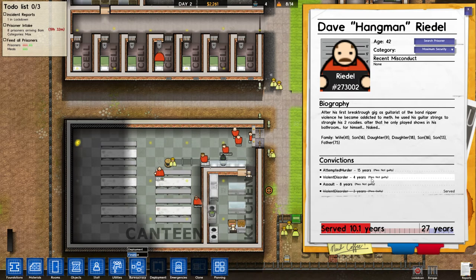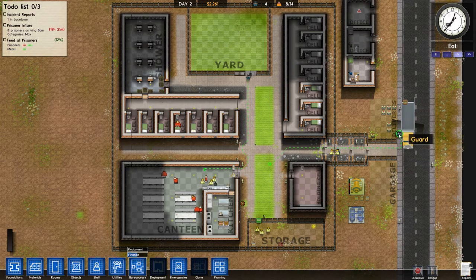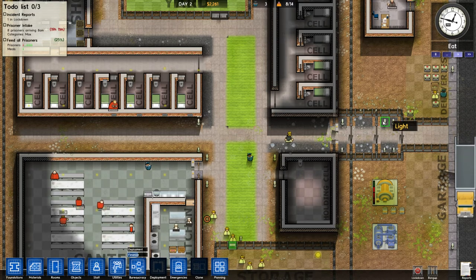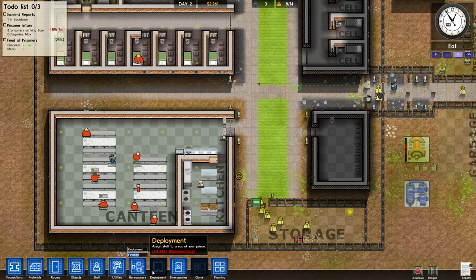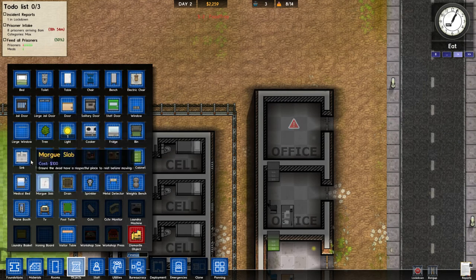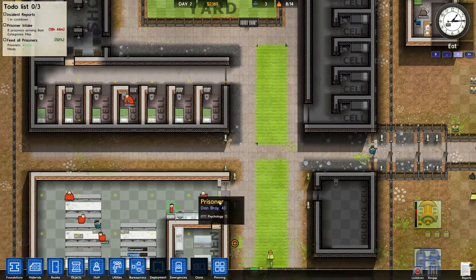Attempted murder, violent disorder and assault — not too far off the description. Where actually are my guards? Someone go stand in there. Why do I have tons of power switches? I haven't got a single power switch — I don't want any. How are we coming along? Slowly, sadly, very slowly. Let's set up this other office as well — this will be for our security officer so we can get CCTV, because I think you actually need the security guy for that.